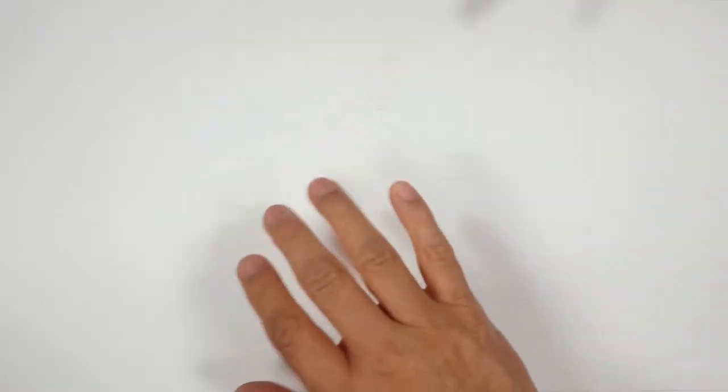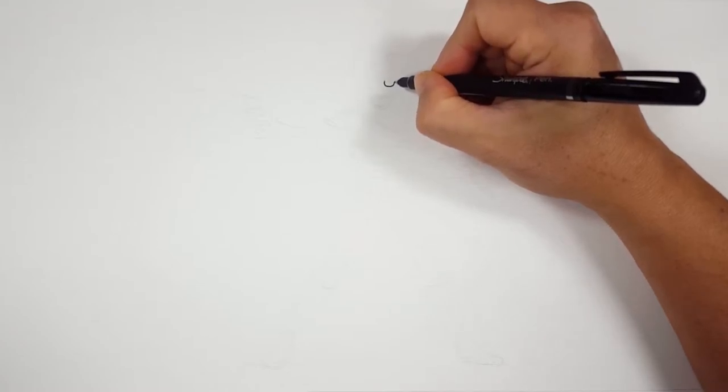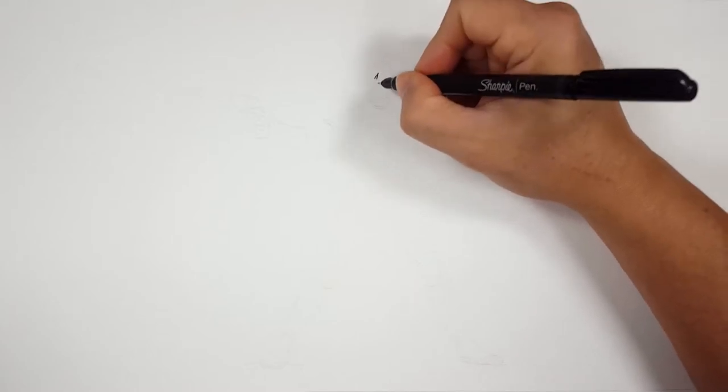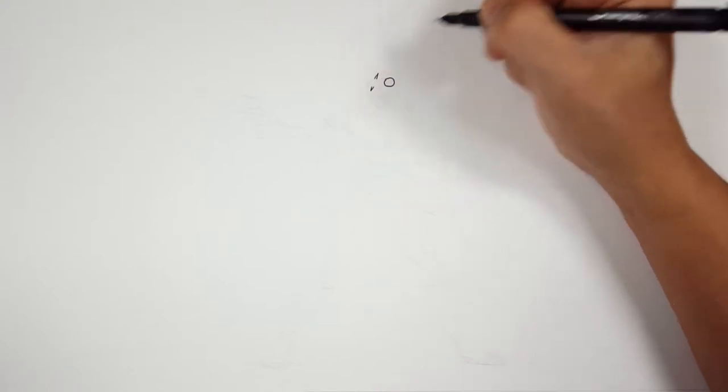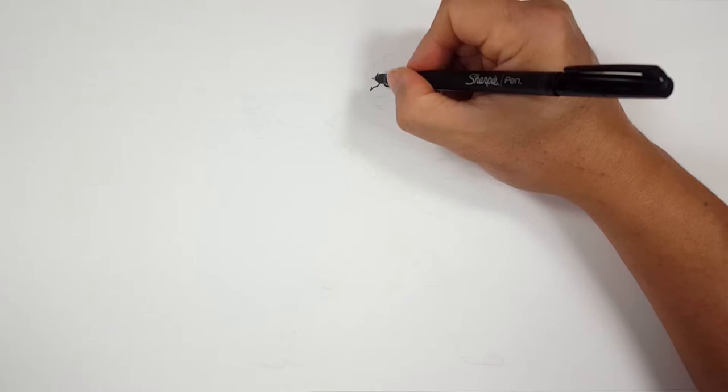I've sketched the entire thing out and erased the majority of the sketch lines, but left myself enough to guide us on this Sharpie adventure. I'm going to start off with the Sharpie pen to draw some of the fine little details in the skull. I'm going to start off with the eyeballs, just drawing them around. It's got a little cut line through the eyeball, so I want to make sure I define that edge so I don't accidentally draw through it — I can leave it open for color.